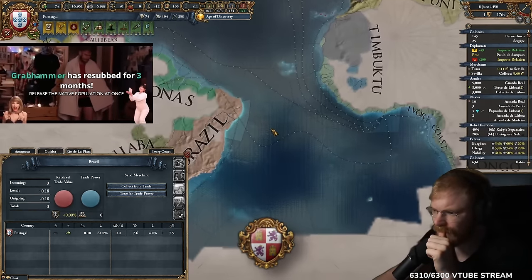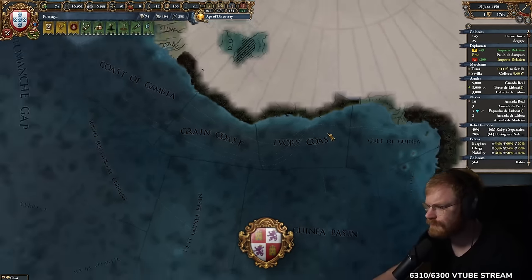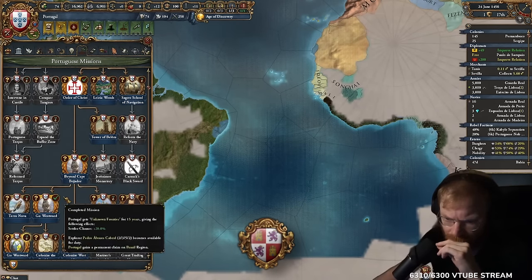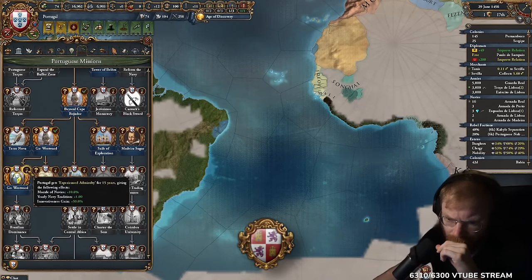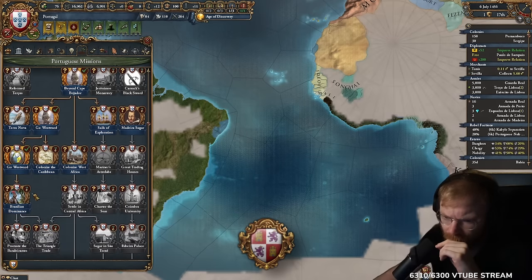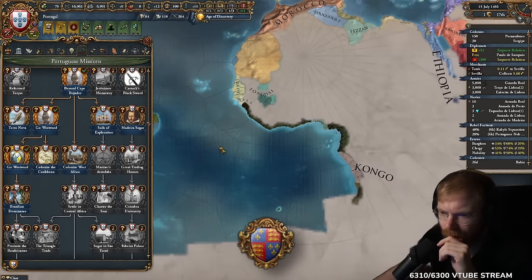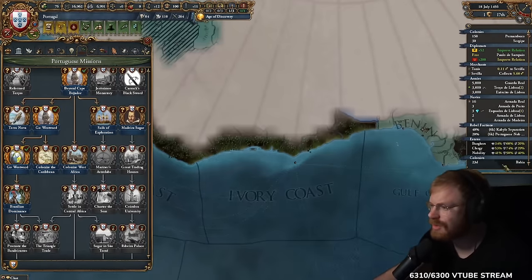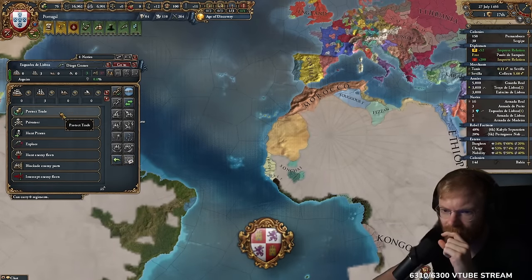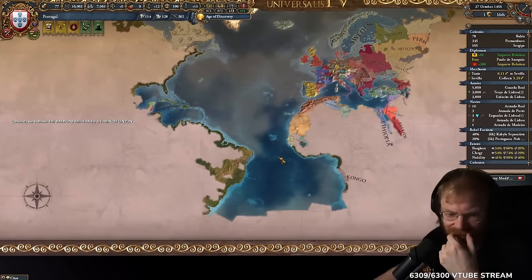Brazil diverts trade to West Africa, which is why after Brazil we want to get control of the Ivory Coast. We're going to divert trade from Brazil to West Africa to Seville. The more trade gets diverted via trade steering, the more money gets added. Don't listen to him — he's trying to bleed you dry, send it to the English Channel! I should rush the Ivory Coast.